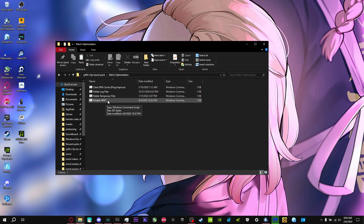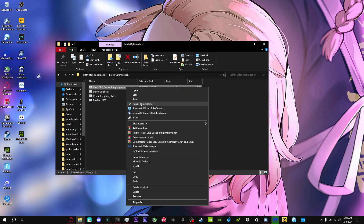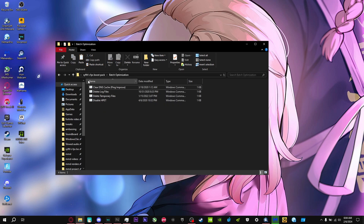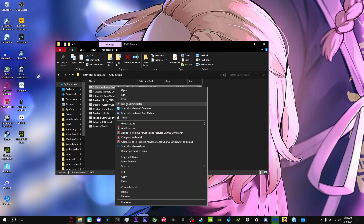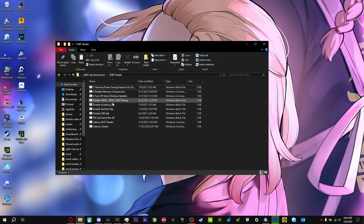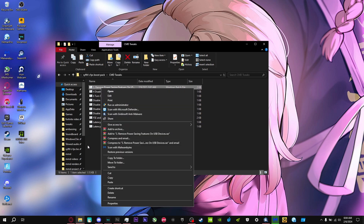The last batch file disables something that adds delay, so you want to click that too. Make sure before you click any of these, you right-click and press 'Run as Administrator.' For the next folder, Command Tweaks — do the same thing: run each one of these as Administrator.